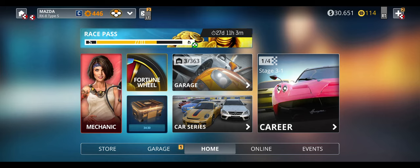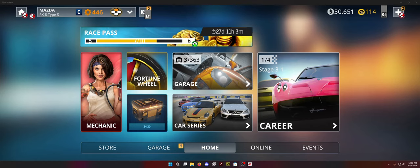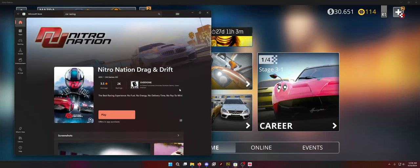Now you might be wondering, are you playing this on an Android emulator, or on your phone? No. You might notice there are some things on screen you don't normally see with Nitro Nation if you're playing it on your phone or an emulator. There's this little LT button, what looks like the B button on an Xbox controller, and the A button. That's right — this game is actually available to play right now through the Microsoft Store.